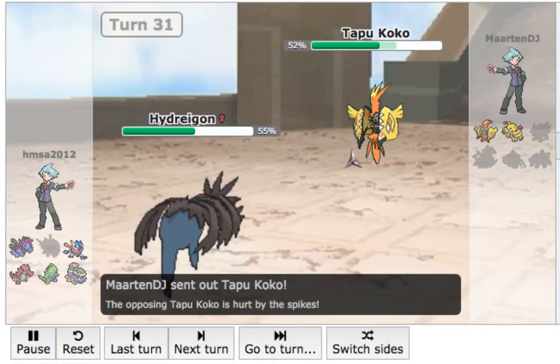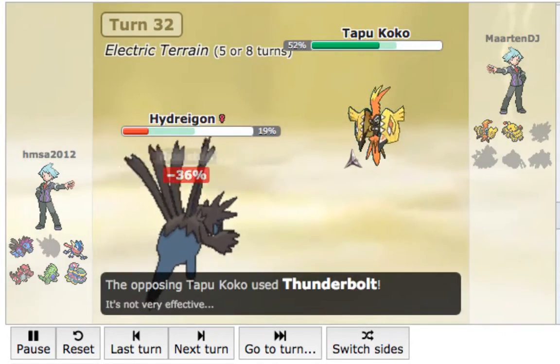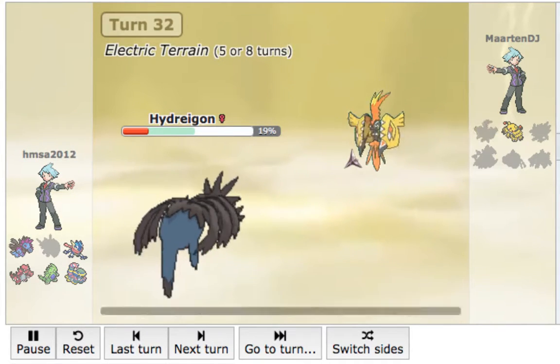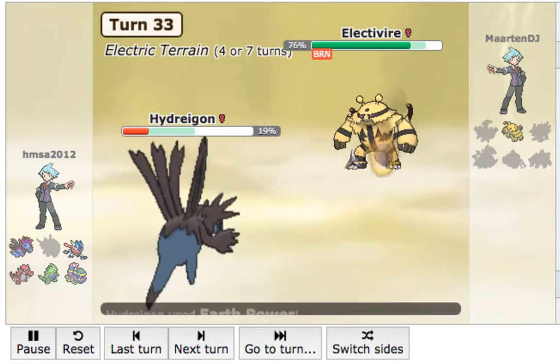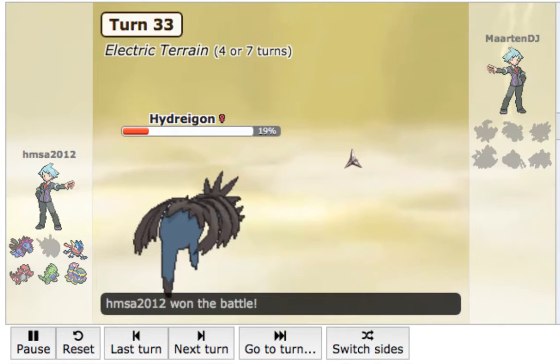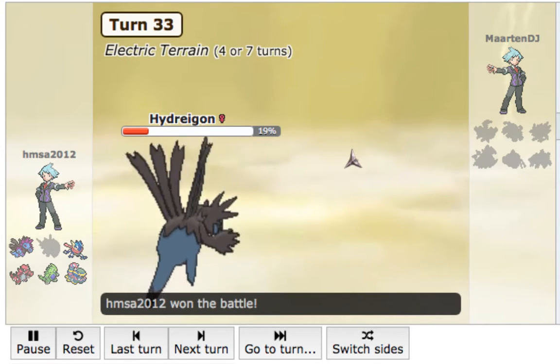He goes into Koko. Because he went with Koko this made me believe he's actually Scarf. He goes for the Thunderbolt and that does nothing. I knock out this Tapu Koko. And last but not least, it's Electivire coming in hot — but unfortunately he's hot in terms of burn. I knock him out. And that is round one of the first match of round four.